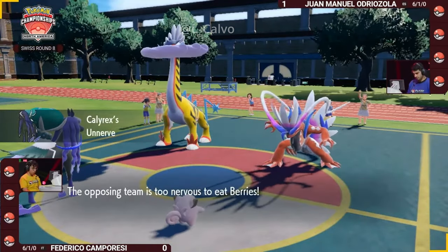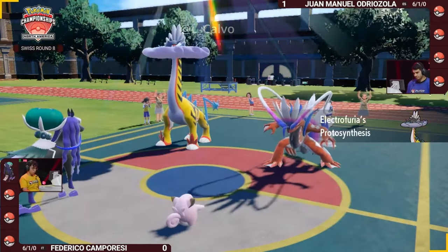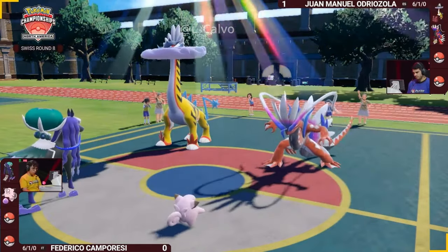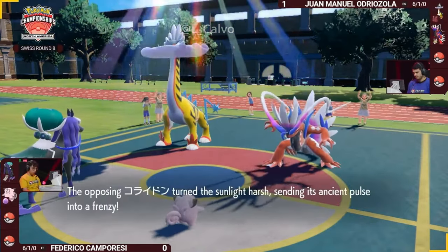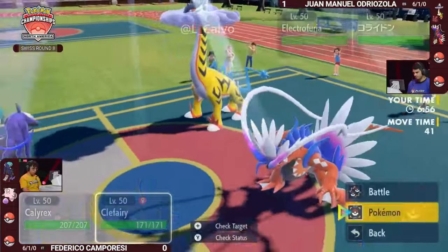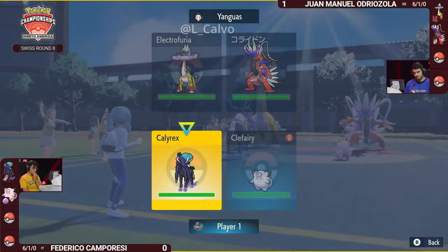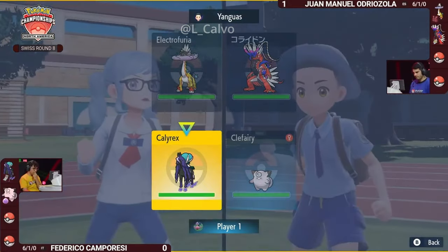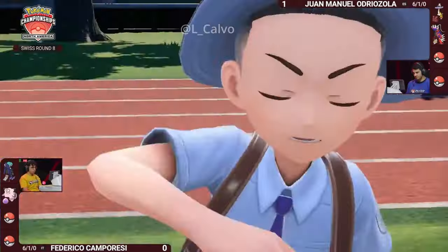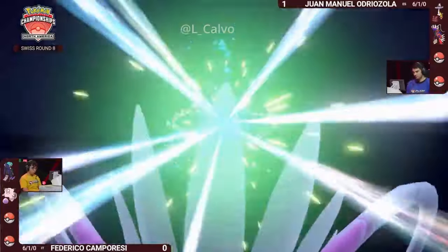It is going to be the exact same leads for the second game. Obviously if you're Wanma, that goes very, very well for you in game one and you don't mind repeating it. But I think Federico can play this differently. You have the option for Sing on this Clefairy if you want to try and catch Wanma double-targeting the Calyrex — protecting and going for Sing to put something to sleep. You also have the option to go straight for offense; the Calyrex didn't get to attack at all even with that Nasty Plot boost. Something like a Helping Hand-boosted Spell Tag Astral Barrage can do a lot of damage.